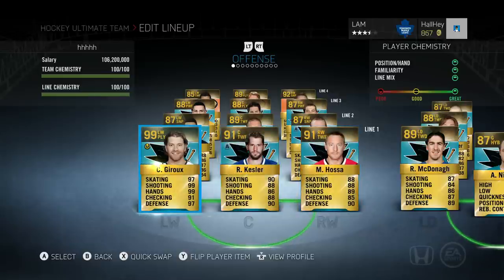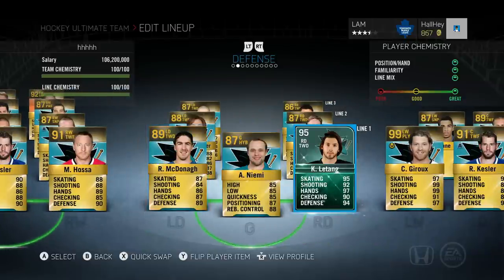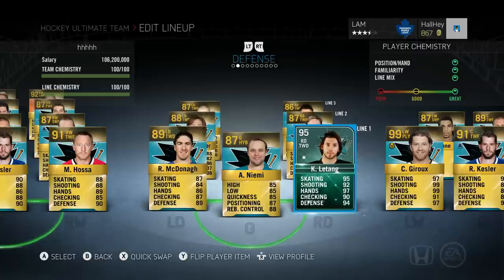This is my free pack team — everybody here is worth under 100k. This offensive lineup may be worth around 150k, you guys can calculate that for yourselves. On the defense we got Chris Letang, 95 overall. I was selling some AHL stuff from my collections, scraped up 8k, opened one pack, and pulled Chris Letang. The offensive team of the year includes Ryan McDonough, Niemi, Chris Letang, Johnson, Bo Meester, Giordano, and Slava — all free pack players.